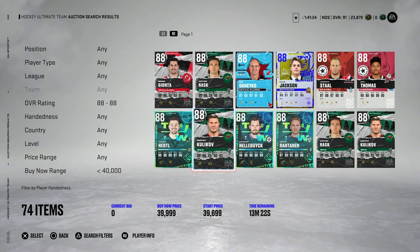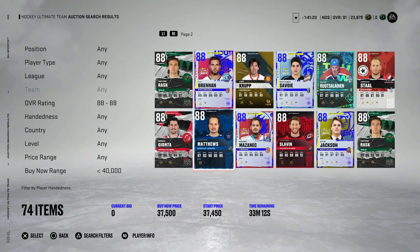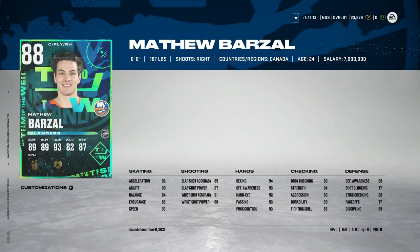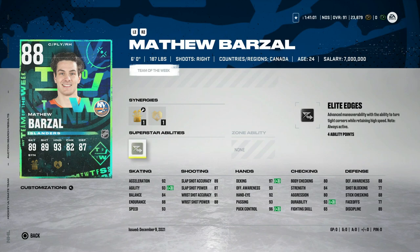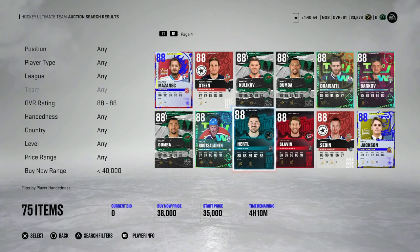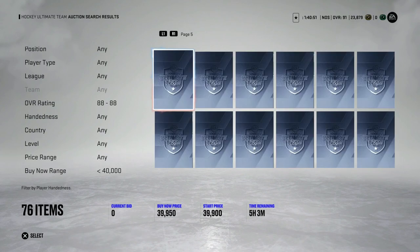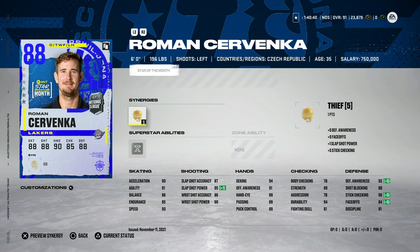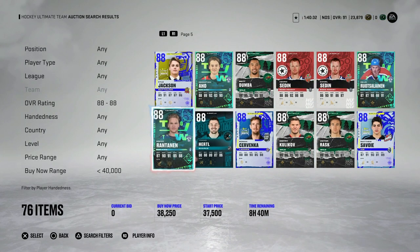There are a lot of 88 overall cards below 40k that are extremely usable for teams you're building. This 88 Matthew Barzal going for 37,000 coins is one of the better right-handed wingers you can get - I've mentioned this card for quite some time. Definitely someone you should be looking out for, especially with Elite Edges - I love that ability with how the meta plays in NHL 22. Roman Cervenka has been a great card for quite some time, a great centerman for anyone free to play or just starting their team. Center is a weak position in NHL 22 and Cervenka is going for 140k.